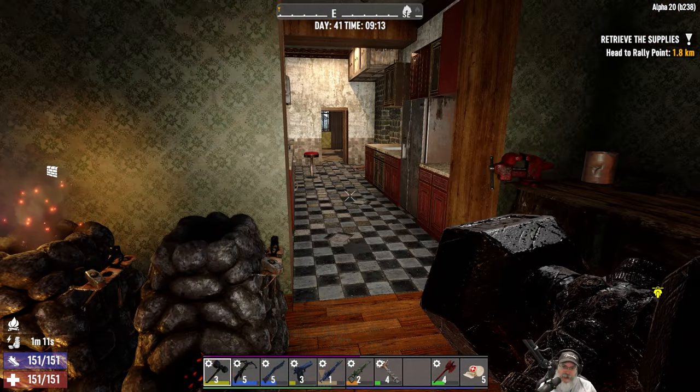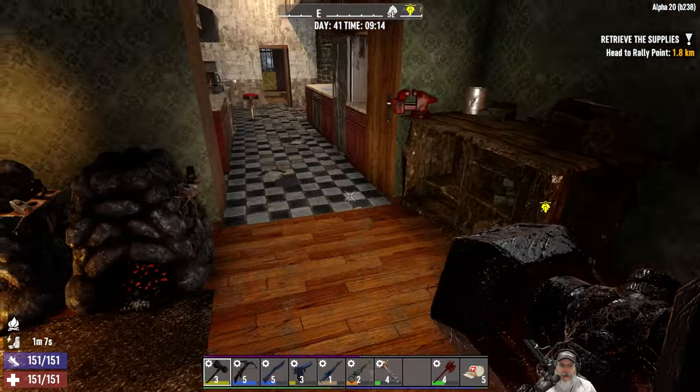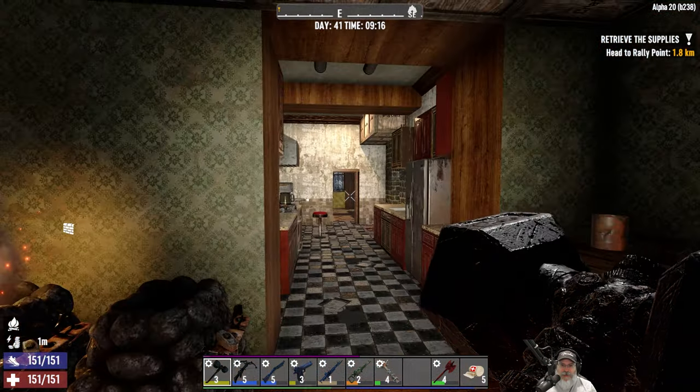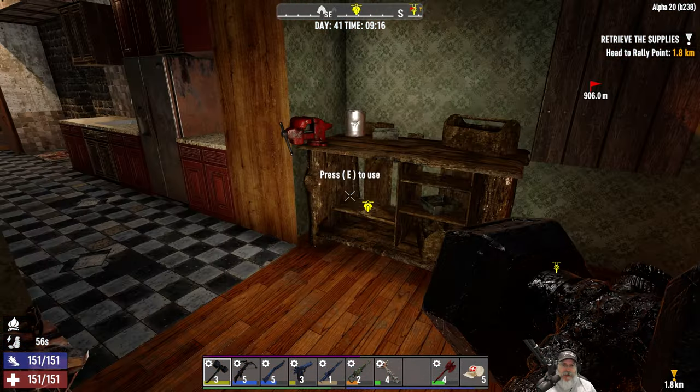Welcome back everybody to Seven Days to Die in Alpha 20. I'm an old guy — coughing, sneezing, nose running — I'm just freaking miserable right now. Anyway, we're going to do house flipper today, looking forward to it. We're gonna work on the house.